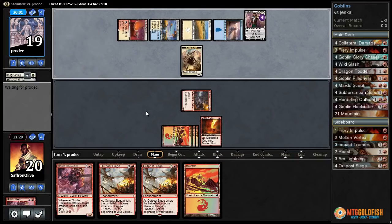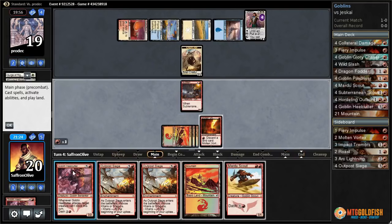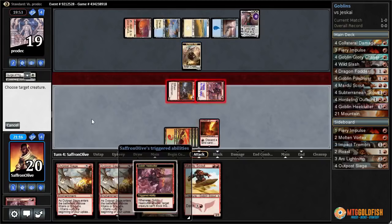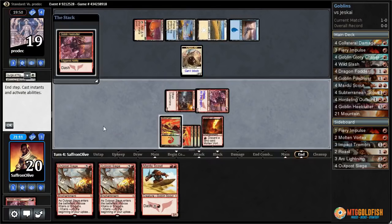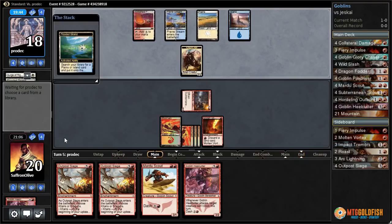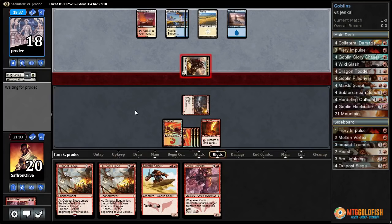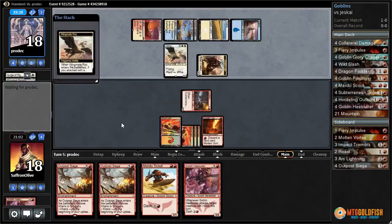Gideon — that changes things. Now we have to wait on Outpost Siege. We Dash Heel Cutter to kill the Gideon, making the Knight Ally unable to block. We play the Mountain — if we had another Mountain we could have shot down that Knight so it couldn't trigger Raid. As it is, if they have Wingmate Roc and untapped land — which they do — I'm pretty sure Wingmate Roc is coming down. And then we're far behind; it gains life and we just don't have a good way to remove it.